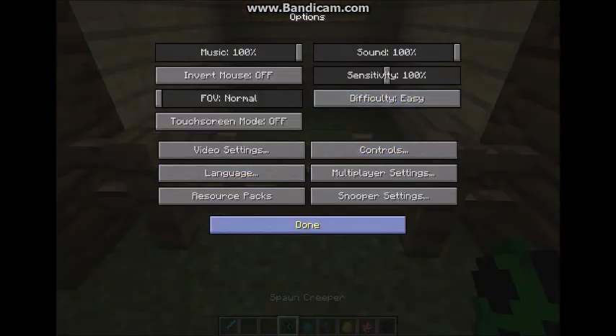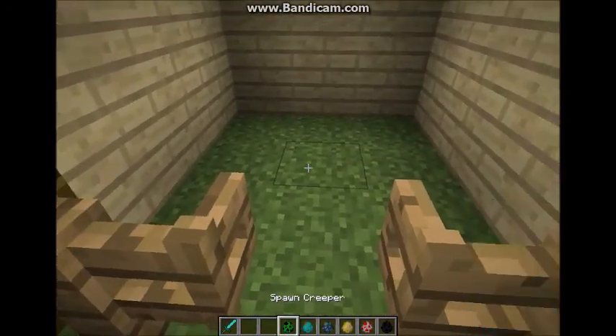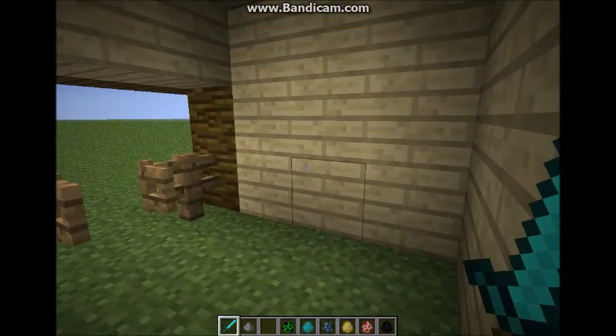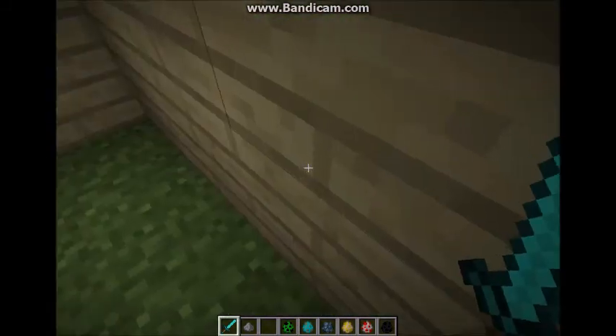I'm going to show you this first on easy, with the Creeper — a simple Creeper. You'll see when you kill it, it comes into you, and if you go into F5 mode, you can see that I am a Creeper.